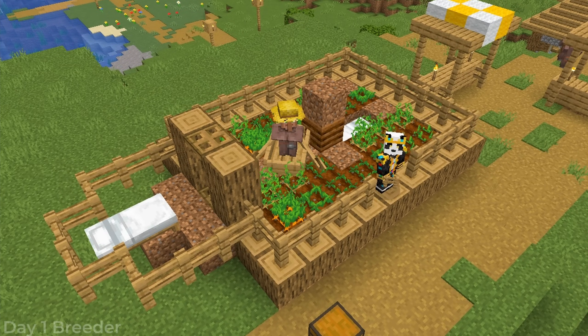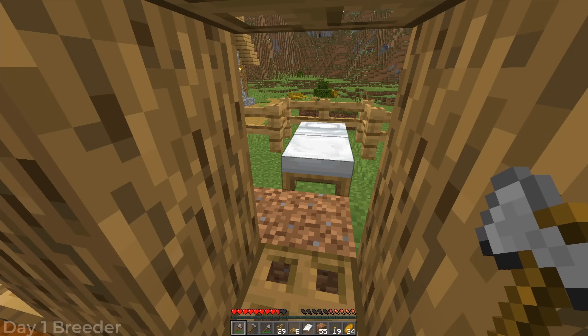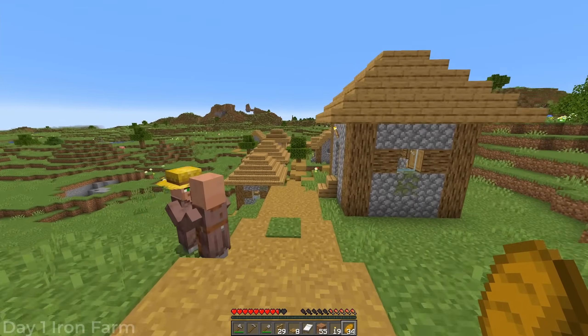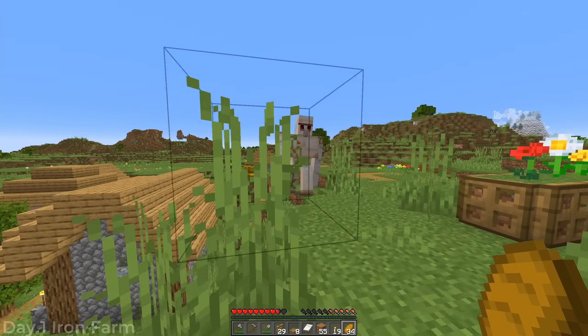Turn the rest of this into crops. We'll come back to this when we get a little bit closer to nighttime, because with the two beds we should get a second villager in here, and if we're lucky he'll get sucked in. Now I'm going to rush over to the flat ground area I designated for the iron farm.